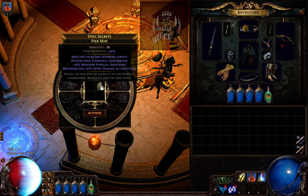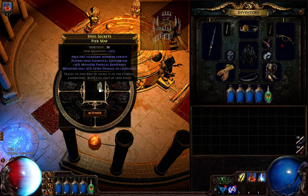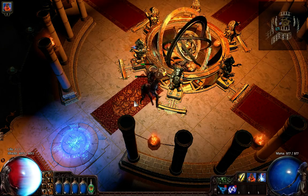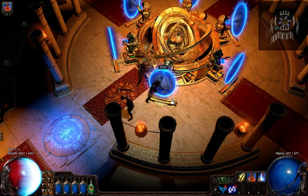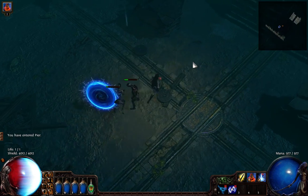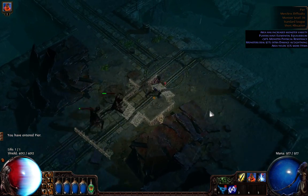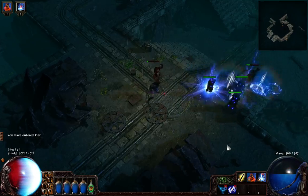I've switched from Arc to Stormcall and done some modification to the skill tree. I'll be showing you a level 70 map right now, which didn't have such nice drop-off modifiers on it. But we'll be doing it just to show you how it goes. At the end of this map, we'll go through my equipment, the skills, and some basic ideas about modifications needed to effectively use Stormcall on triple totems.